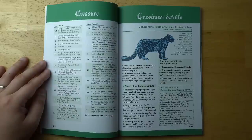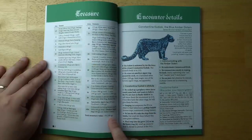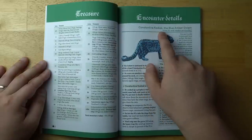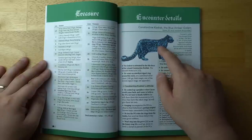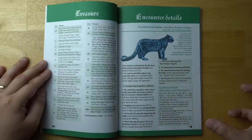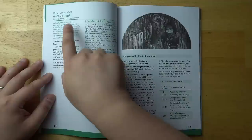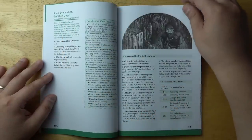As with a lot of Old School Essentials adventures, there is a big list of all the treasure right near the front of the book, including which areas you can find it in and the total monetary value — so you can figure out the total XP players could drag out. There are encounter details for some of the more complex encounters: Constantine Kodiak, the blue amber golem, is actually a wizard who has implanted his mind inside this creature while his body is frozen in an amber chrysalis somewhere in the dungeon. You also have Rain Dream Gust, the silent ghost, who wanders around and can possess NPCs or PCs, causing all sorts of havoc.